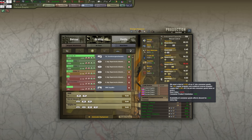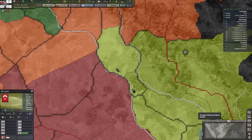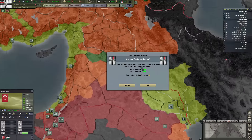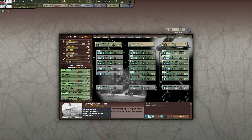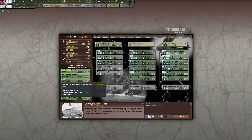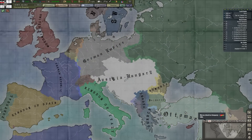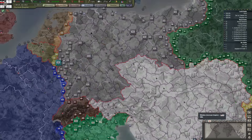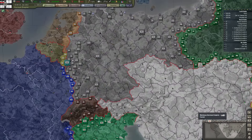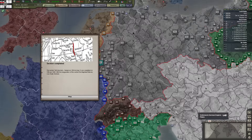We need less consumer goods again, so that's good. Cruiser warfare advance — let's do the destroyer escort role then. We're almost at four, which will also give us a huge IC boost, because we'll probably be able to enact a full industry focus section.